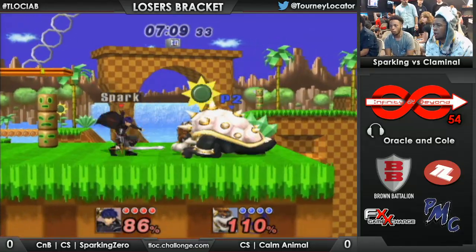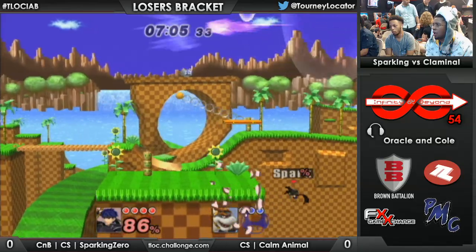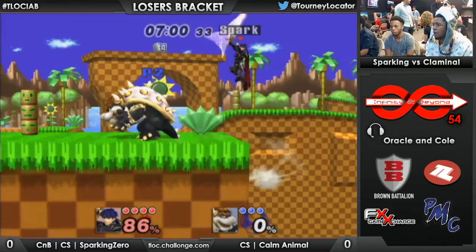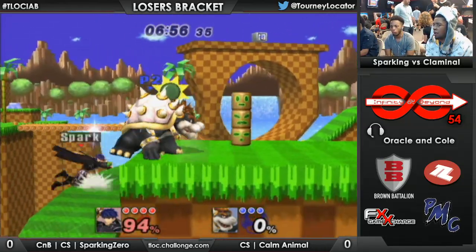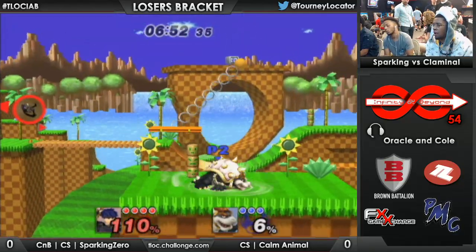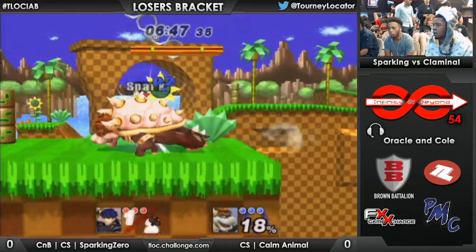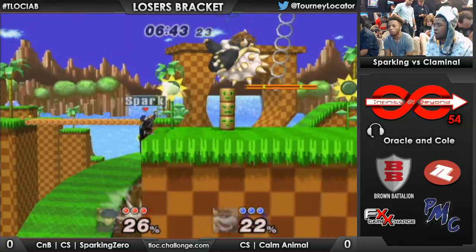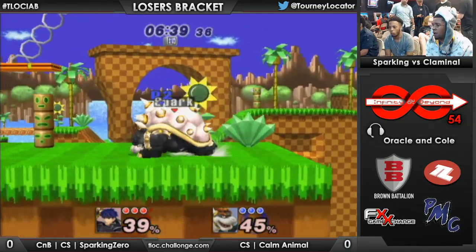He'll just do the raw up-B right there, especially since Ike has a really good burst movement option. Nice forward air — forward throw to forward air, although that was a nice forward air as well. Bowser would be super good versus Ike off stage, but he needs to grab the ledge first. Sparking Zero just isn't giving him that — not nearly enough players just grab the ledge. Good up-B, nice pivot nair out of the side-B.